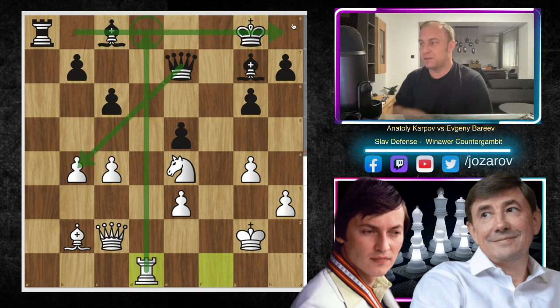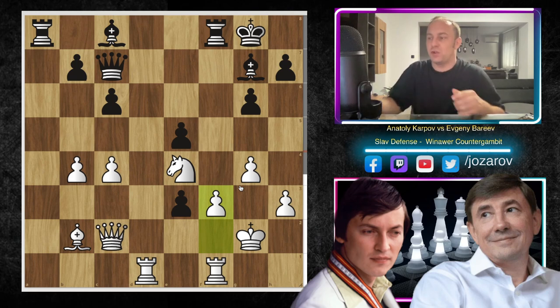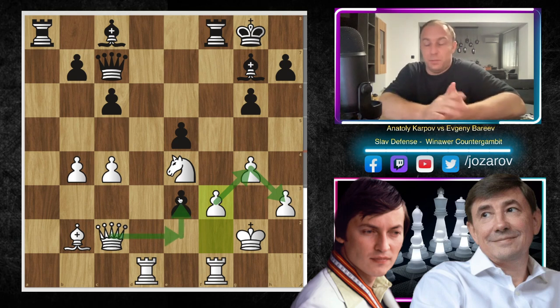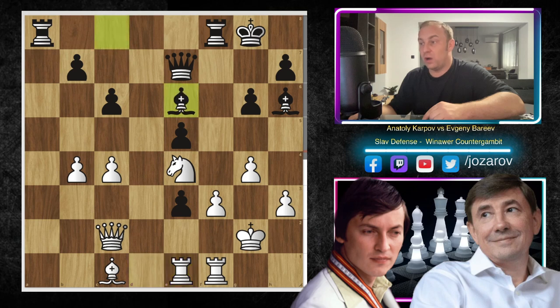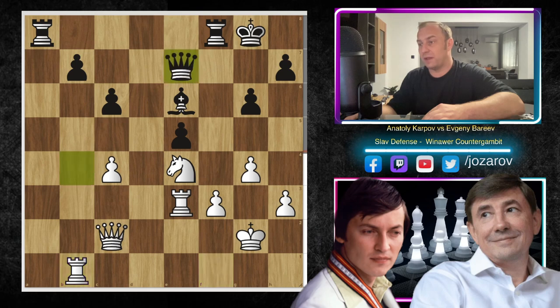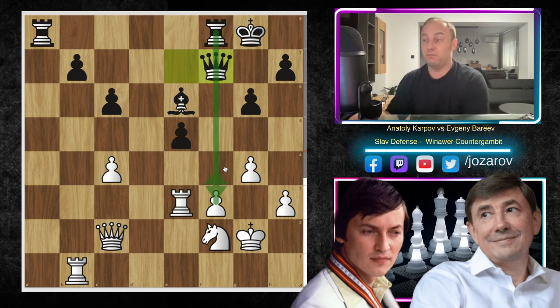After d takes e3, f3 by Karpov — though f takes e3 would probably be better despite creating an isolated pawn. After rook to f1, rook to f1, maybe queen to e7, but rook to d1 offers counter-play since Black cannot take without losing the battle on the eighth rank. Karpov chose f3 relying on a firm pawn structure hoping to connect pawns and eventually take the e3 pawn. Bareev counters around the b4 square. After bishop to c1, bishop to h6, rook to e1, bishop to e6 — the bishop finally enters the game attacking the pawn.